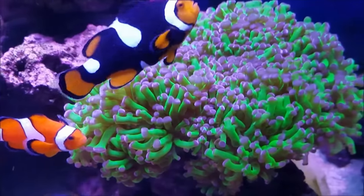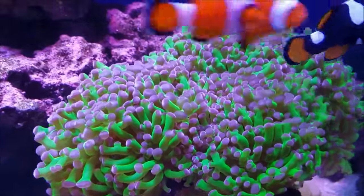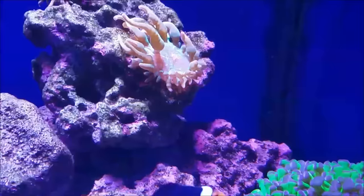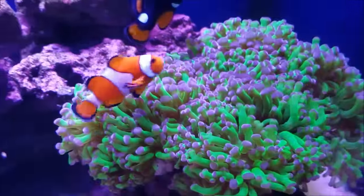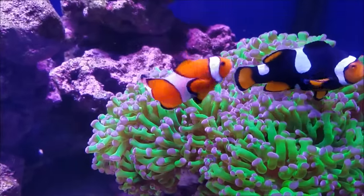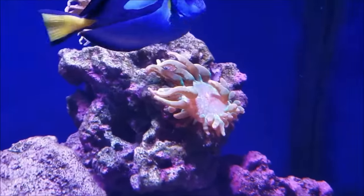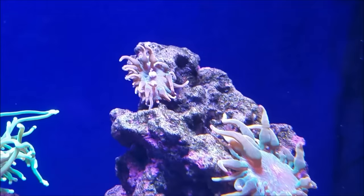The frog spawn is still being hosted by the clowns. I'm convinced they're not going to leave it — whatever I put near them, I mean I put the anemones close to them and they're not leaving it. She'll show some interest but they're hosting the frog spawn and that's final. Since the coral is not showing any ill effect from that, I've kind of given up on trying to get an anemone for them to live in.